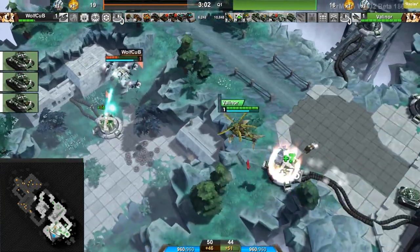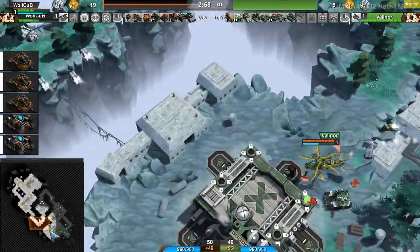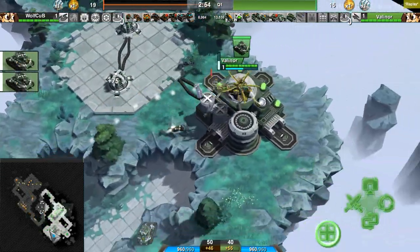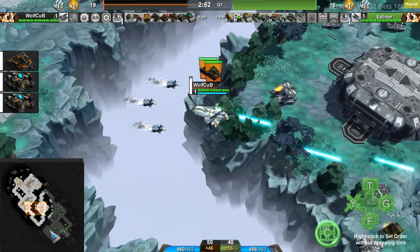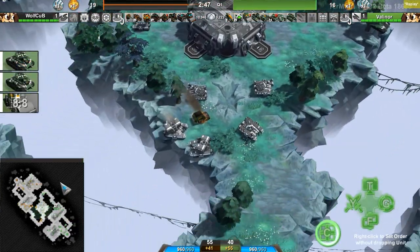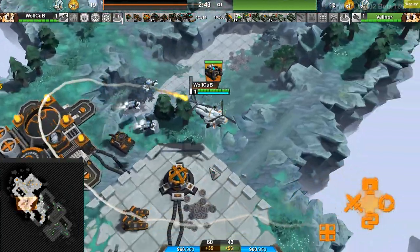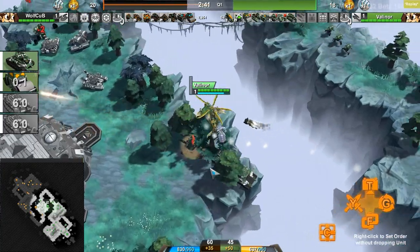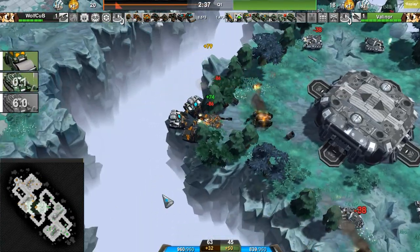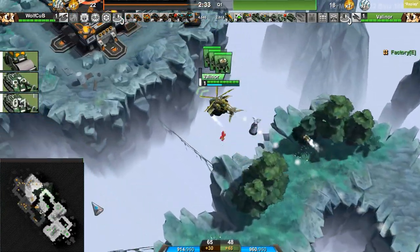Really, really quick thinking there. Wolf Cup still trying to kill the Moneymakers. Valinor not level 2 yet. Wolf Cup GTFOing before he does hit level 2 and gets those rockets. Wolf Cup starting a mid fight of his own. Valinor already had a Roller in play — where did that go? Oh, it died way over here. So that was a worthwhile distraction from Wolf Cup. It cost Valinor his Roller — I don't remember specifically, but it's like 8,500 credits or something like that.